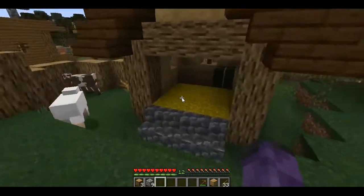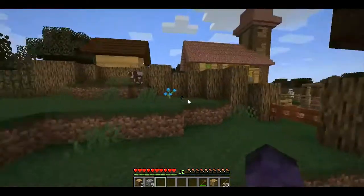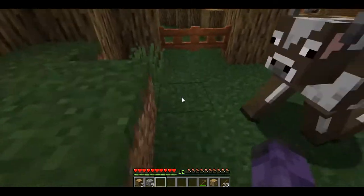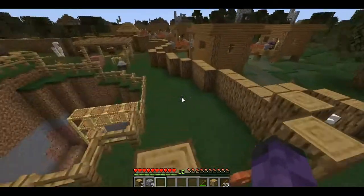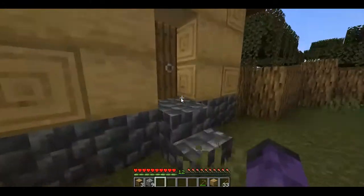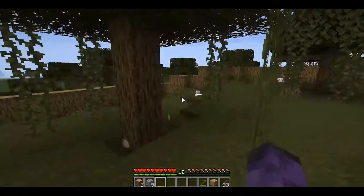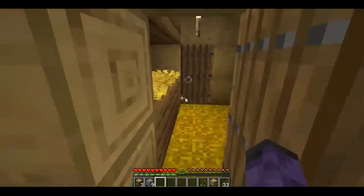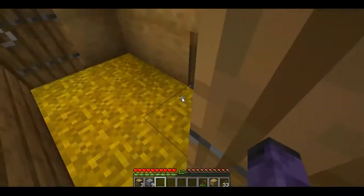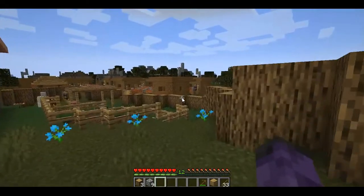This is the pasture for cows and sheep, with a little barn for them to come inside, take it out of the rain. See if I can make this jump — yeah! This chicken coop, we got chickens, and glow squids dying underneath in the lake, if you don't remember.